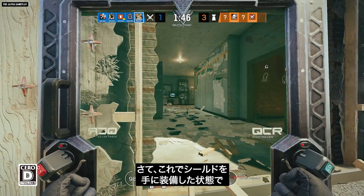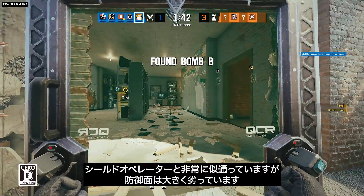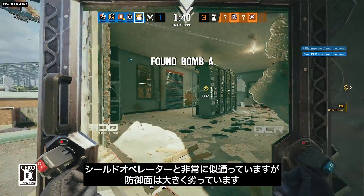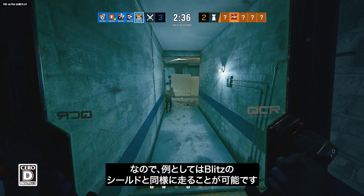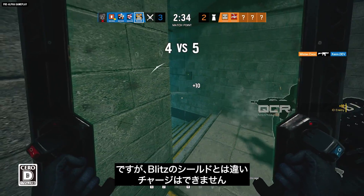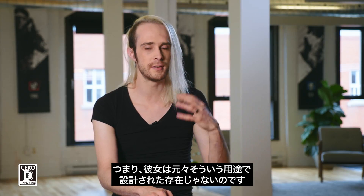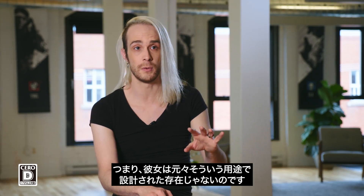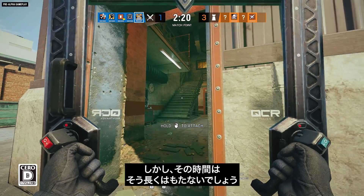You can equip the shield in your hands and move with it. It's very similar to a shield operator, but a lot less strong — you are at least as vulnerable as a Blitz shield, for example. But contrary to Blitz, you cannot charge, cannot flash the enemy, cannot melee them with your own shield, so it's not designed to be used that way at all. You can be safe for a little while by the time to place your shield, but not much more.